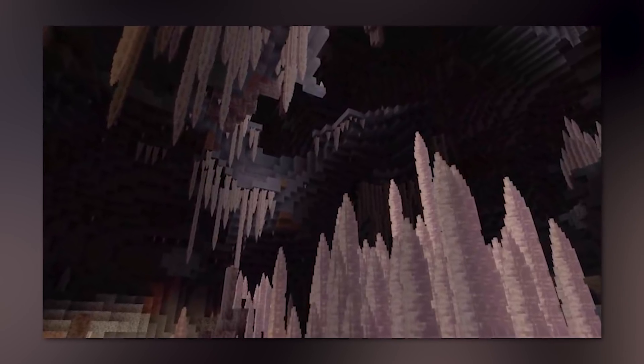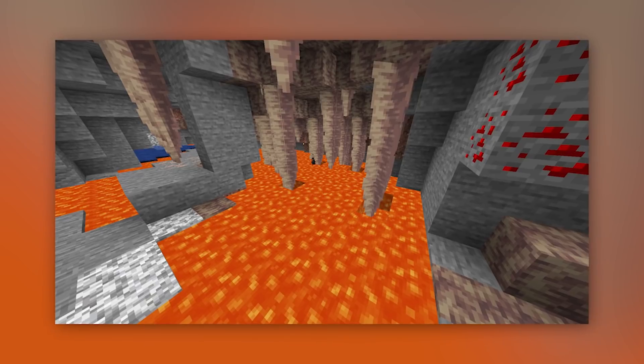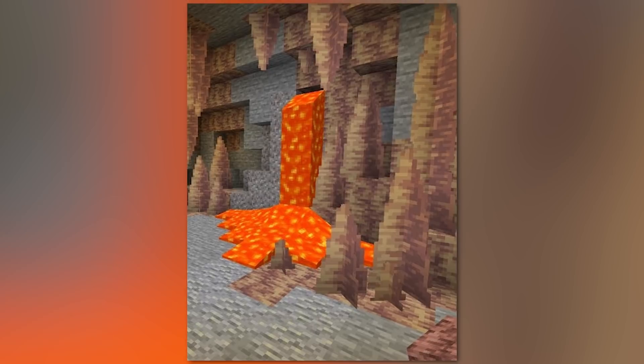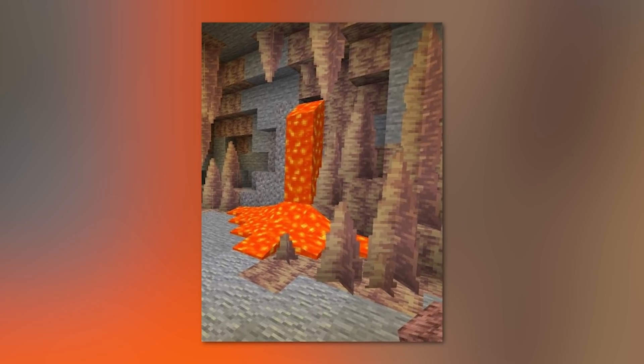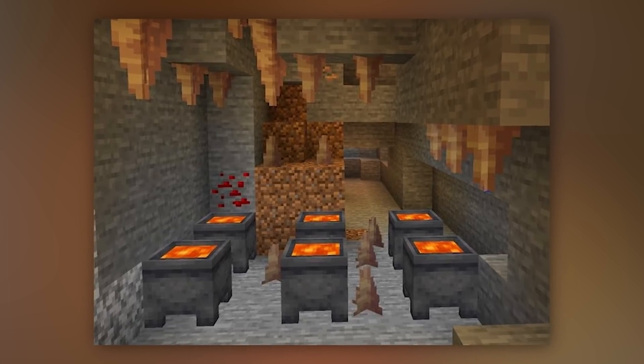It's also possible to use dripstone as an infinite lava farm, finally fulfilling our dreams of fueling all our furnaces with lava for all of eternity. Simply place a dripstone below a block with a lava source on top, and then put a cauldron underneath. Eventually it will fill up, and you can take it out with a bucket and repeat the process. Many redstone and Minecraft YouTubers have demonstrated different farms for this, and I'm excited for this finally to be a reality — I've been wanting infinite lava forever.